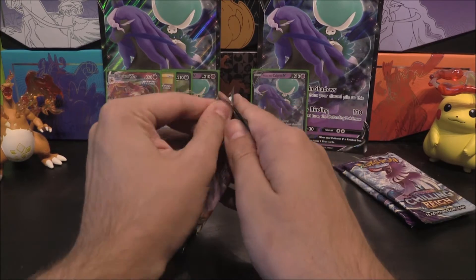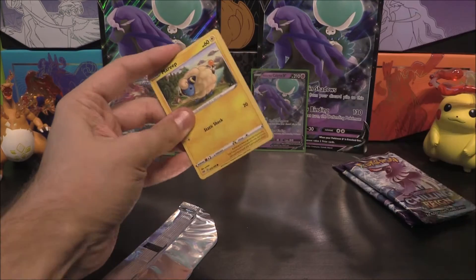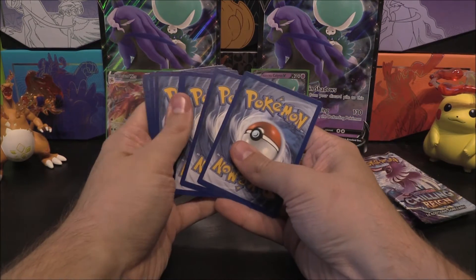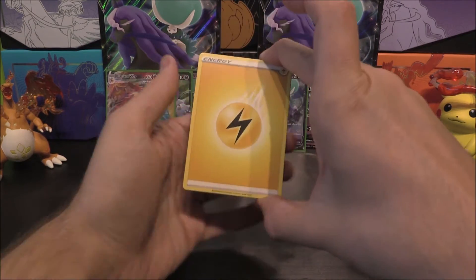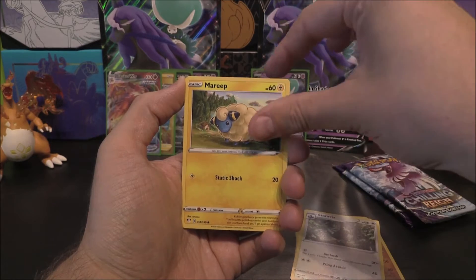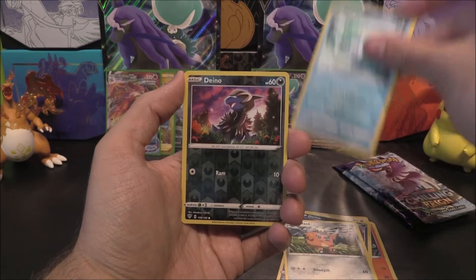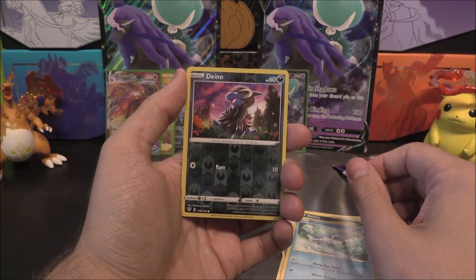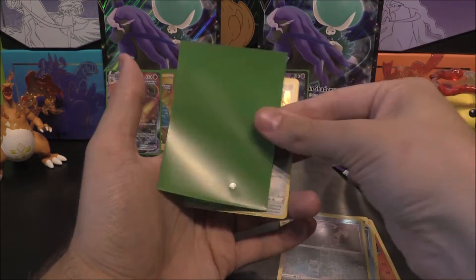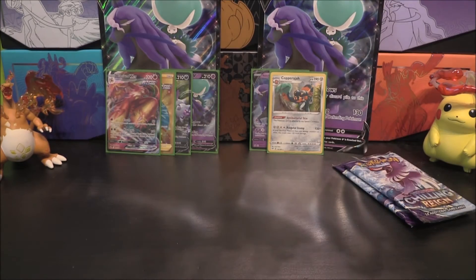Let's move on to the big boy - the VMAX Charizard pack, whose pack just wanted to disintegrate. Let's pop this over. We've got Lightning Energy, Zoellius, Pupitar, Staravia, Marip, Panseer, Dino, Cufant, Wishy-washy. Dino as the Reverse. And the rare or better is... a Copperajah Hollow. Okay, we've got the Hollow. Is that the only thing we're going to get? Let's not make my prediction come true please.